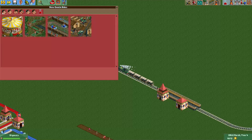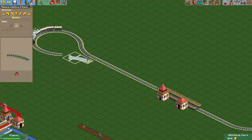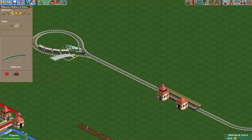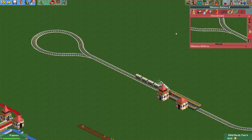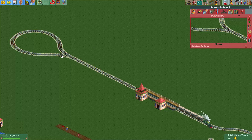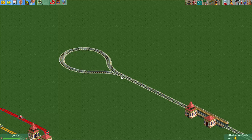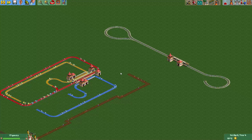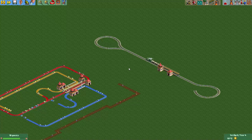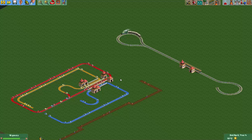Now again there are some track pieces missing, so you can just make an extra railway track and fill up the missing pieces. Be careful that you don't actually merge the track here, because then you may get weird situations. Alright, that was it for this tutorial. I hope this was useful for you, and I hope to see you again in the next one. See you later.